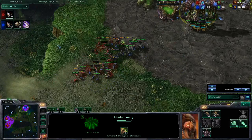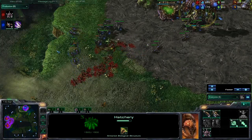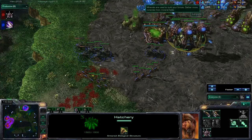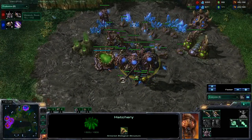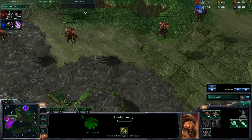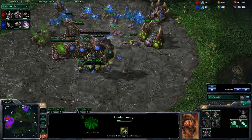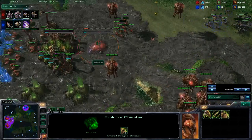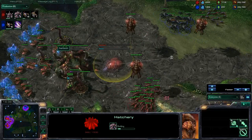My zerglings and my roaches are just smashing his army here, and this is suddenly looking quite bad for him. I am getting even more zerglings, some more roaches, and I will go on offense. And he is not macroing very well right now. So there we go, I am taking all my forces and moving out, getting even more roaches. He is getting 16 zerglings but I have both zerglings and roaches so I will be able to deal a lot of damage. And he is actually getting a lair — who would have known. And he is getting an auxiliary hatchery as well to spend all this money.